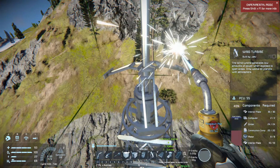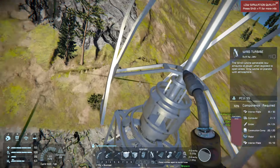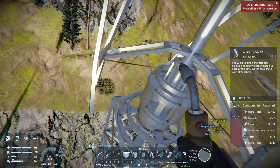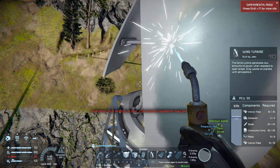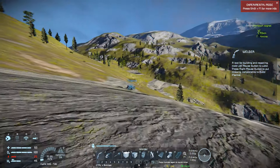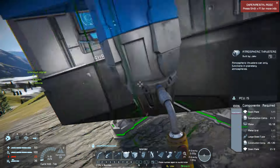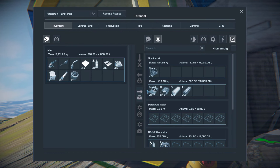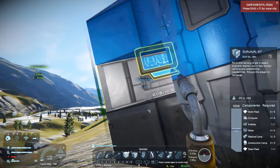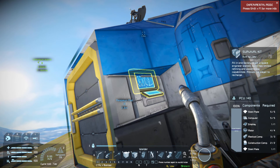Let's finish this up and get things powered. You can see there in the bottom right with all the components there's that functional slash hack line — you've got to get it above there for it to actually technically be working. Once it's there, you don't have to finish building it per se, so a lot of times there'll be some components you don't technically need to have the thing functioning. But it's good to have them anyway because that'll prevent you from losing the wind turbine if it were to take damage. I just went ahead and built it all the way up since I had all the components.